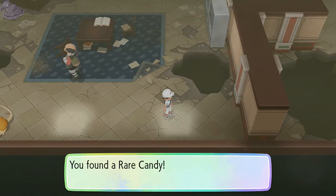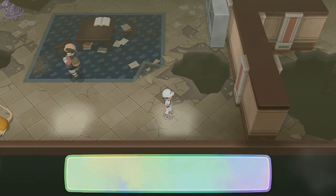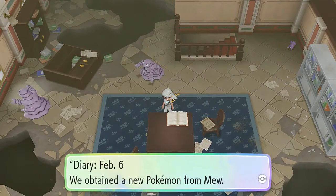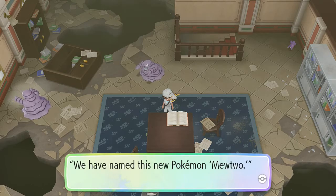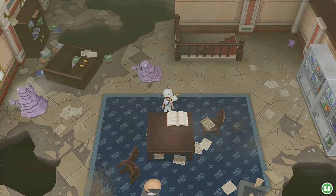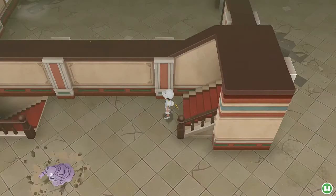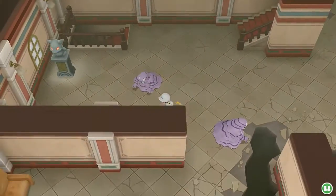Let's grab this before we get attacked by any Pokemon — we got ourselves a Rare Candy. Let's see what this book says: 'February 6th — we obtained a new Pokemon from Mew. We have named this new Pokemon Mewtwo.' They're talking about a new Pokemon — where is this Mewtwo that we can find?